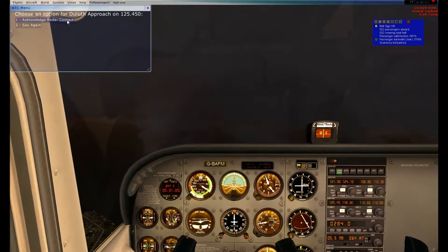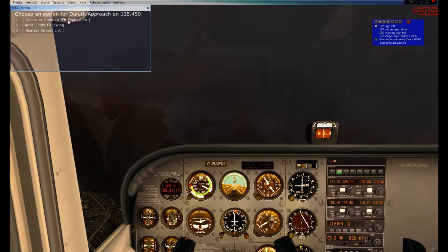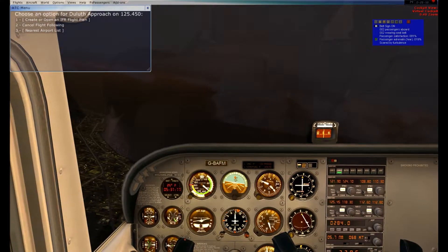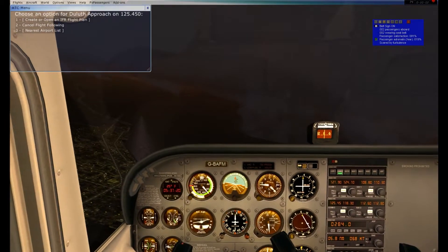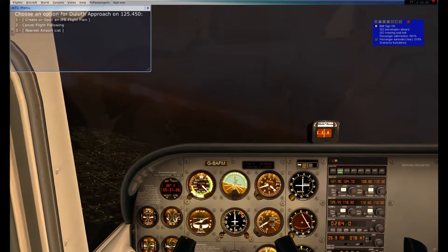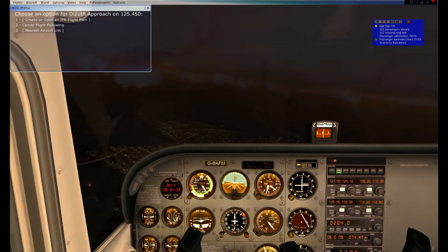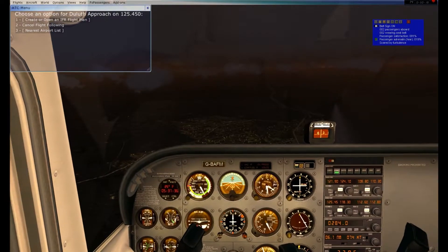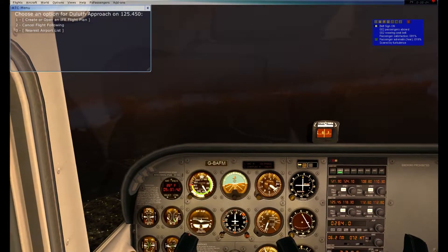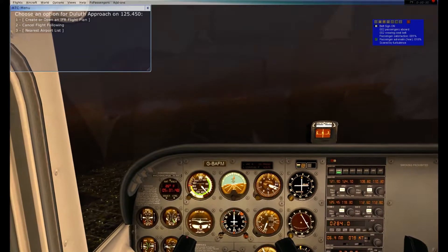If you notice, I am turning as I can see clouds straight ahead of us, and we do not want to fly directly into those clouds. Technically, we probably do not want to fly in this at all. This might have been a very bad idea to take off, because this weather is not at all what the ATIS information indicated. I am also descending, and we can still see clouds to both sides of us.